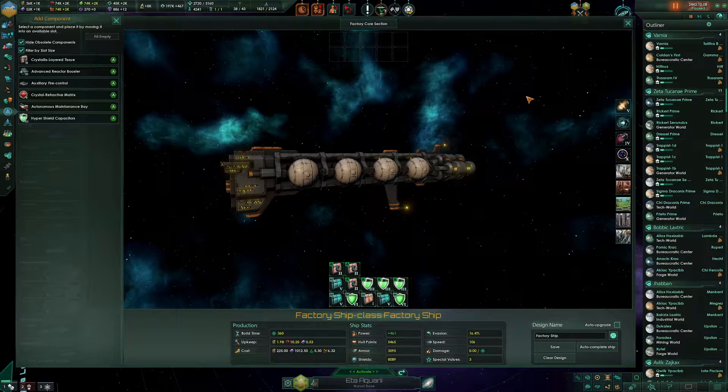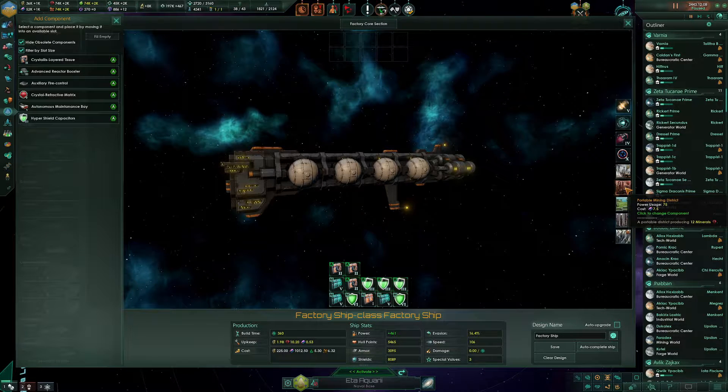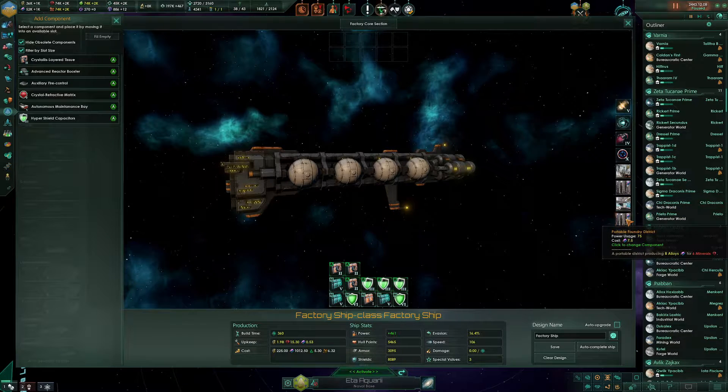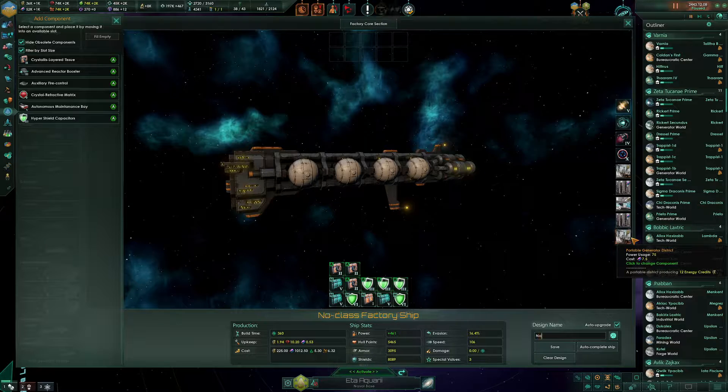Hyper shield capacitors — we don't need anything that deals with weapons because it can't mount any weapons. For components: portable generator district, portable mining district, but I'd rather have a portable foundry district — we don't need the food. Portable research district would be nice. Portable leisure district — unity. Let's go with energy credits, energy credits. There you go.